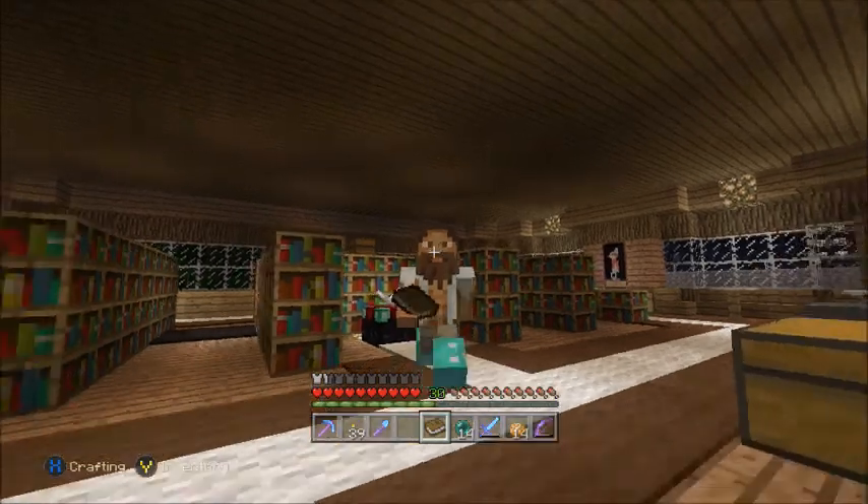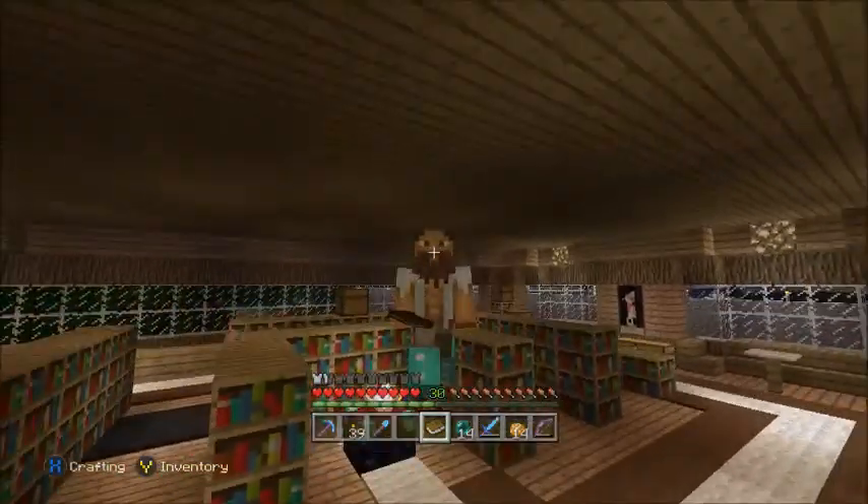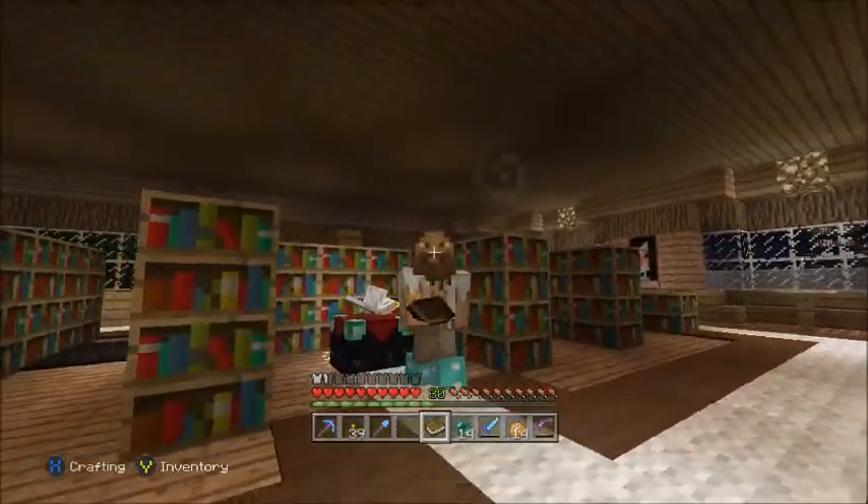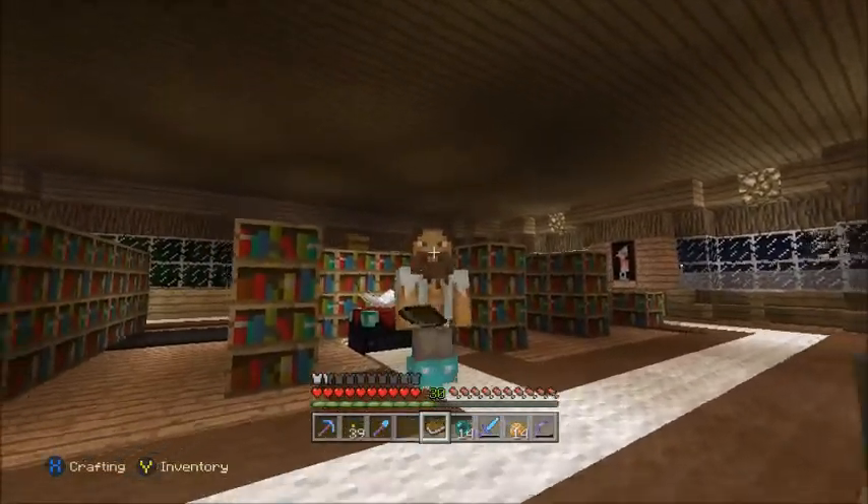Hey, Apostronauts, how's it going? This is Apostro-T bringing you a new video. As you can see, I'm in the library. I've got a book here, level 30. We're going to check out to see what we're going to get. Hopefully we get something good.